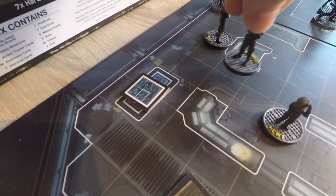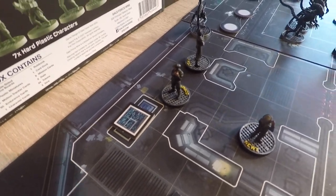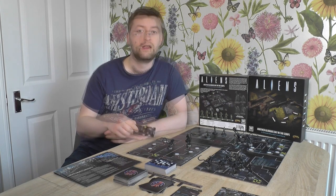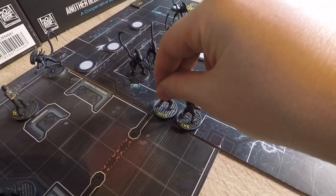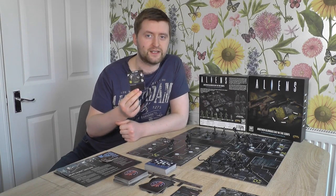Interacting can be used on various tokens for different effects — you might be using a computer to peek at how many aliens are underneath an unseen blip, rummaging in a crate to find more gear, or freeing a captive from the alien hive. Always a good idea to check the mission sheet here, as what you can do with computer tokens tends to vary mission to mission. Card actions are for the yellow event cards you may draw into your hand — using one as an action lets you play its effect, and you may have to exhaust cards if there is a cost on it. Playing the right card at the right moment could be the difference between success and failure.